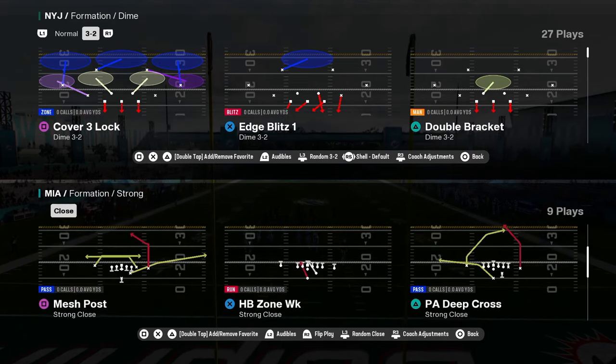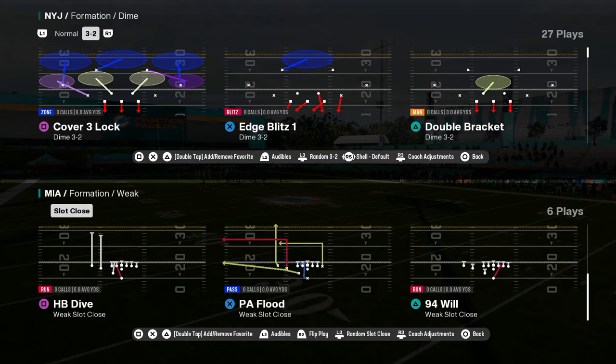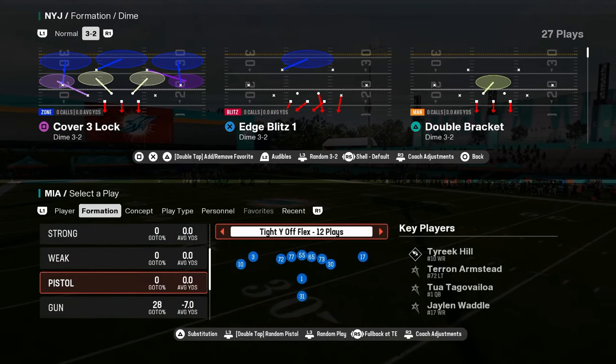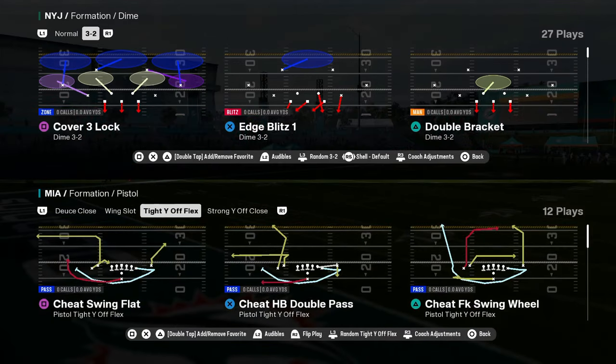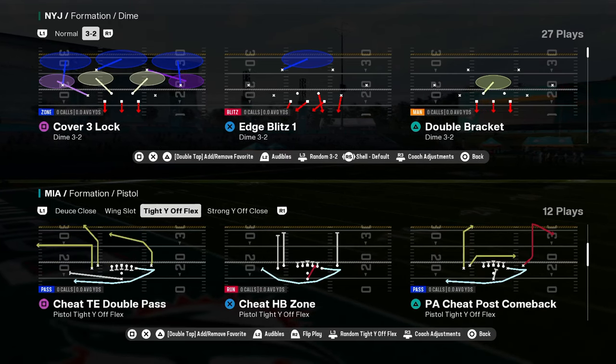They have strong close — not a lot of people have strong close and this playbook has it. A wing slot close, pretty underrated. A pistol type flex — just looks insane. I don't even know, it just looks insane.